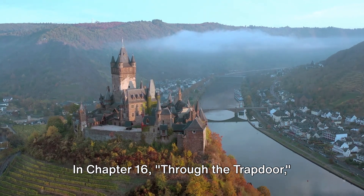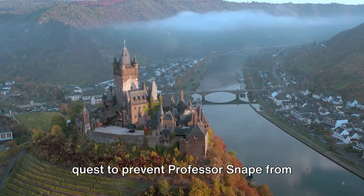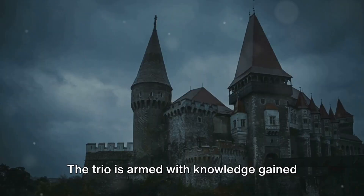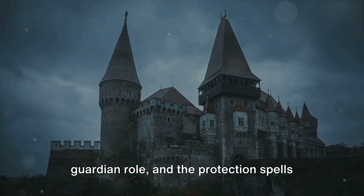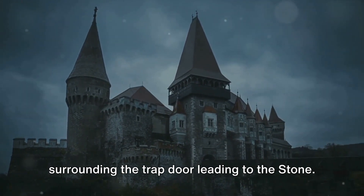In Chapter 16, Through the Trap Door, Harry, Ron, and Hermione continue their quest to prevent Professor Snape from obtaining the Sorcerer's Stone. The trio is armed with knowledge gained from Hagrid, Fluffy the three-headed dog's guardian role, and the protection spells surrounding the trap door leading to the stone.